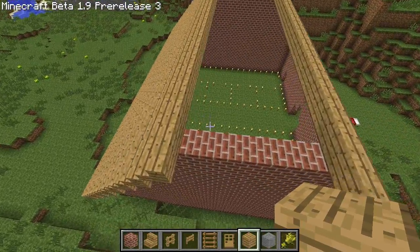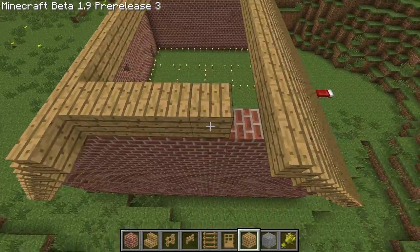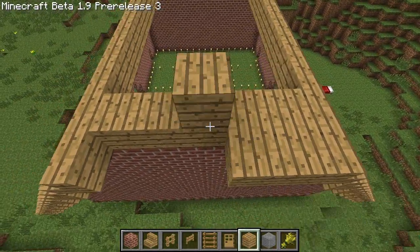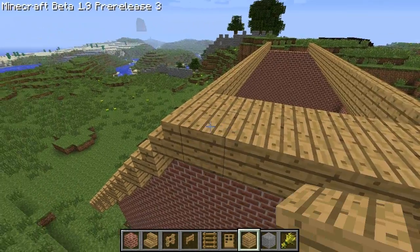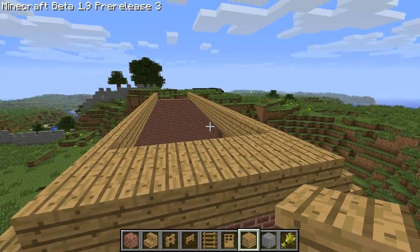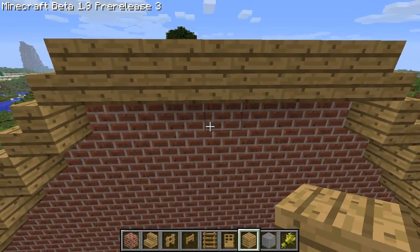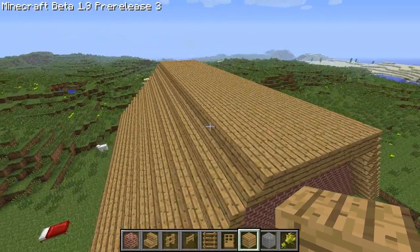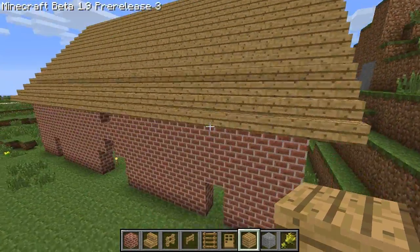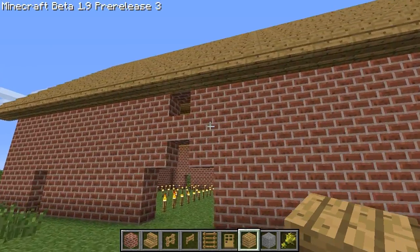For the top of the roof we're going to use wooden planks, and we're just going to go across and fill in the gaps between the two rows of stairs. Continue adding the wooden planks all the way across — remember to add the little overhang. I've got the top of the roof done, looking pretty good. Let's see how it looks from down here. Awesome, looks good.